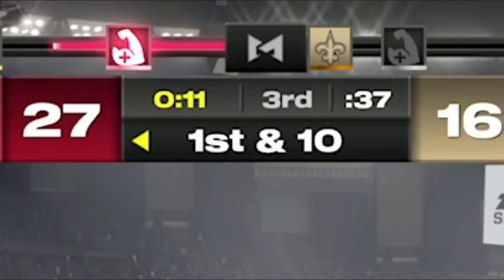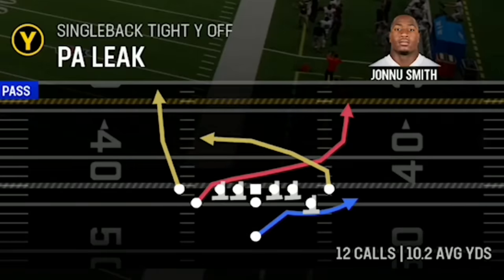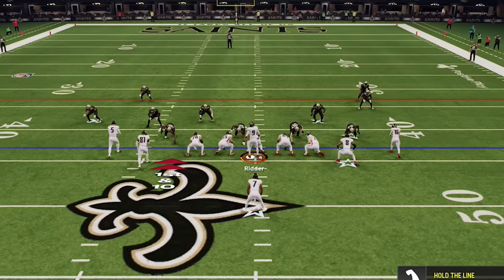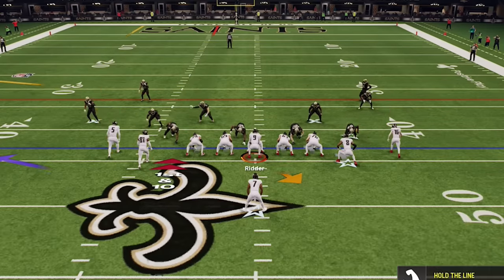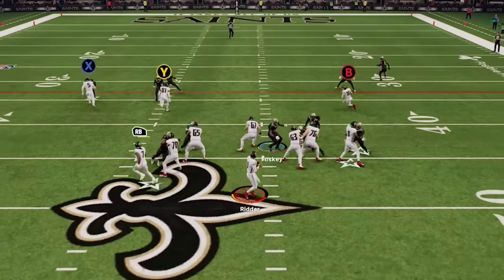This game is getting a little too close for comfort, so since he's been stuck on Man Zero Blitz autopilot, I decide to go back to the PA leak, which I previously showed beats any man coverage in my latest glitch routes video. All you have to do is put the slot receiver on a streak and the fade route scores against just about every defense except cover three and cover four. Break yourself, fool!